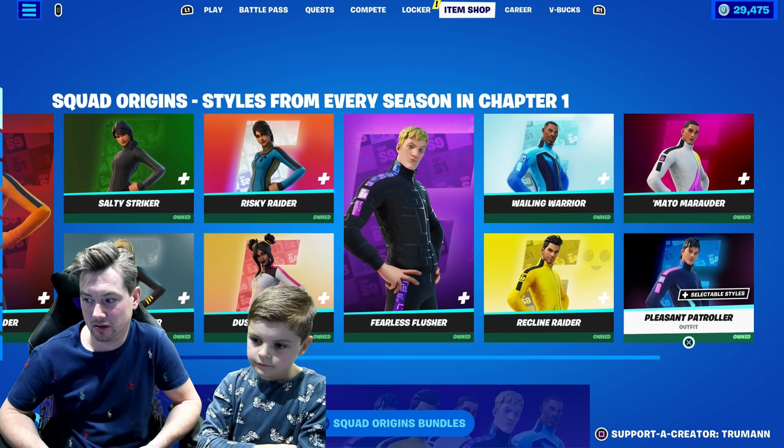We said it yesterday in our video — basically he does this animation when he stands there for about 10 seconds. The next skin style I need to change is Mystico. I now have every style for her so I can equip that one now and save it.